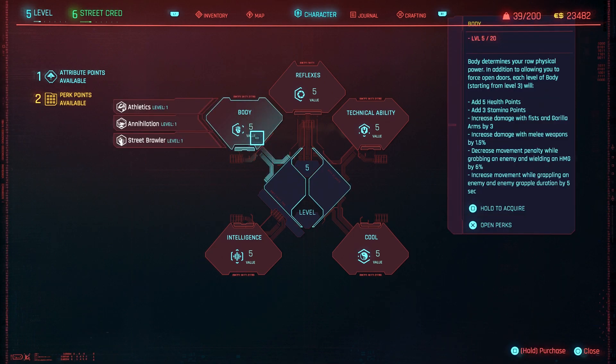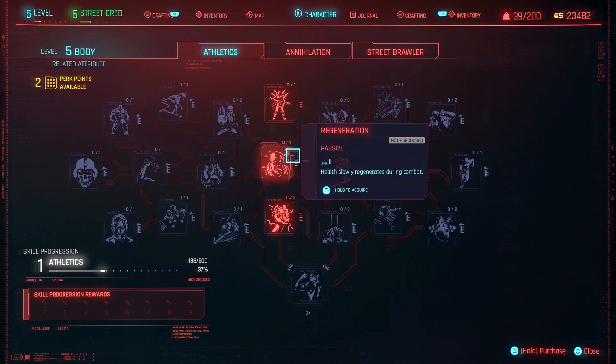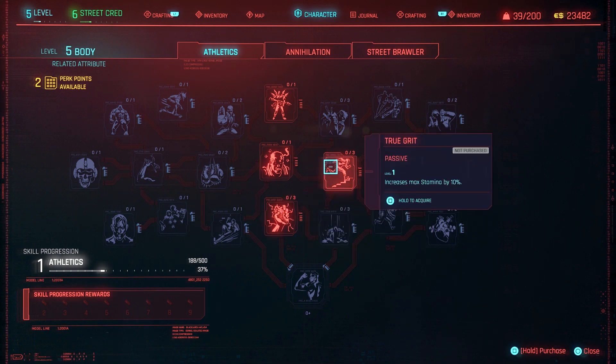We're going to start with Body, which obviously gives you more HP, more stamina points, increases your damage with fists, things like that. You can see all that in the beginning so it's not a big deal. The ones you can't see are Athletics, Annihilation, and Street Brawler. Athletics is more stamina, more HP — basically you become more durable. It's a body stat so you can take more hits.